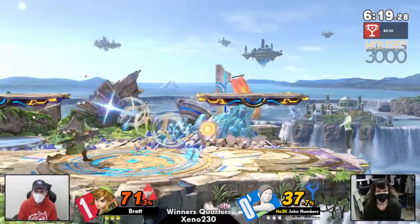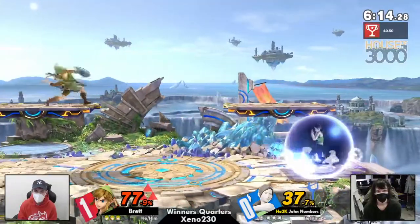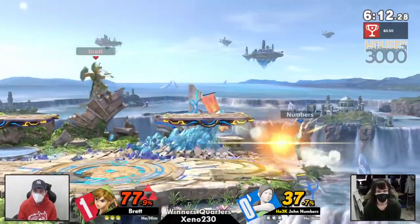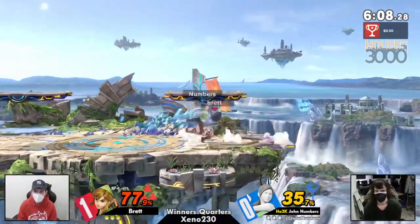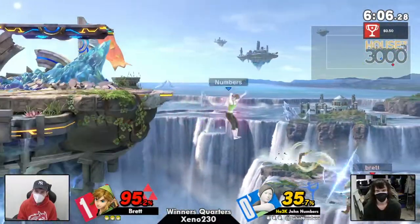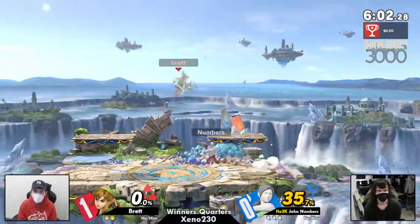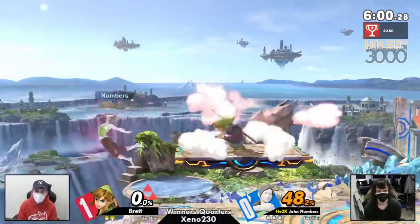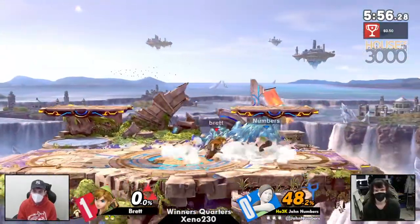Brett is definitely making a little bit of a name for himself with this game right here, making sure he wants to end John's life! John is sending a lot of not fully charged sun salutations over to Brett. Now we have deep breathing on deck — might be able to get a Derek here. I was expecting a header, but I think that was gone by the time he was able to do any kind of header shenanigans.